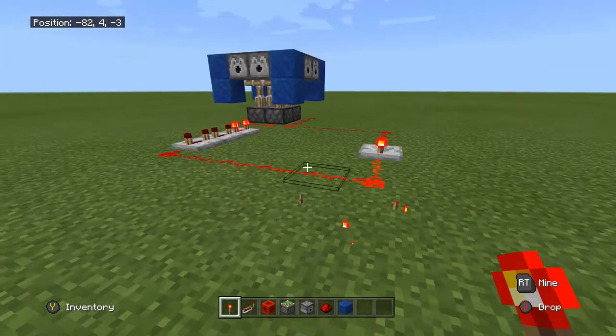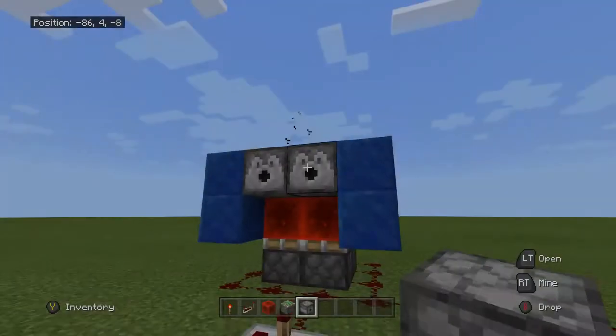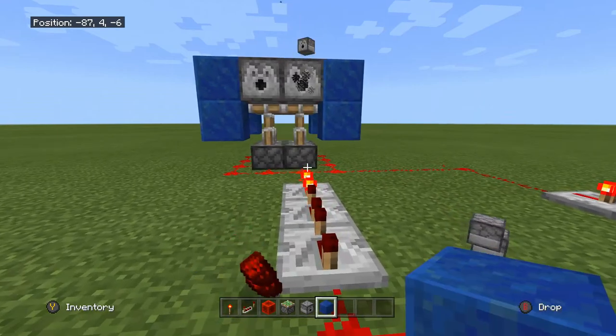Then you simply restart it again and it'll just keep on going. To prove that this is actually working, all you have to do is throw in some items and it'll just start shooting them back at you. That's how you make a simple redstone dispenser that fires from all ends.